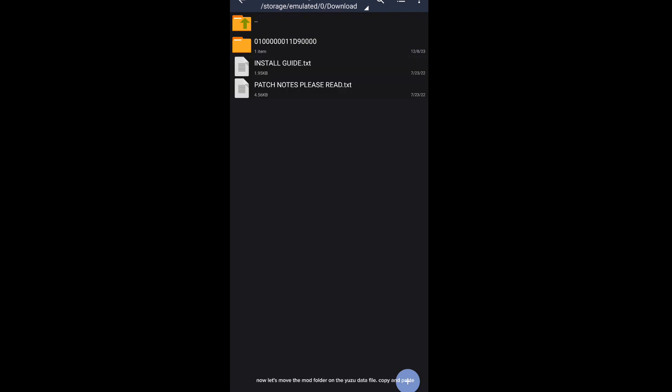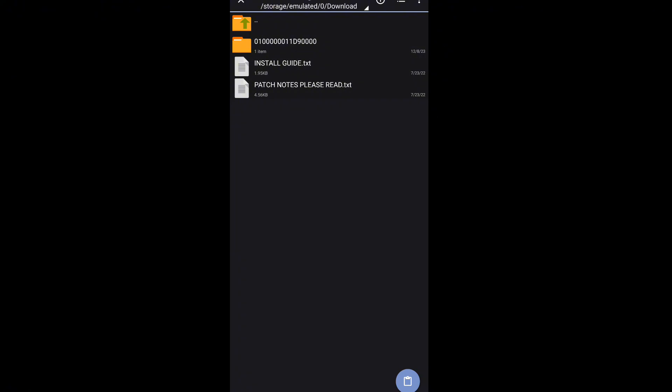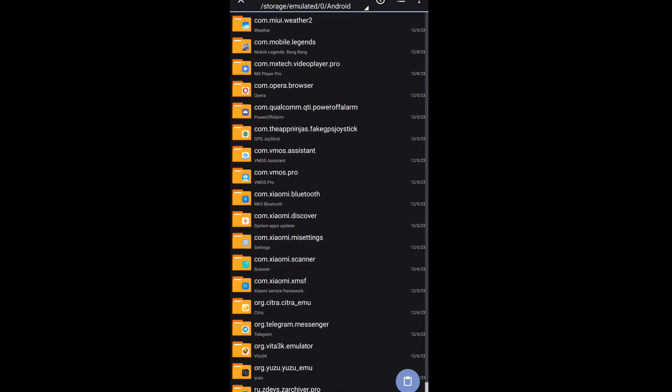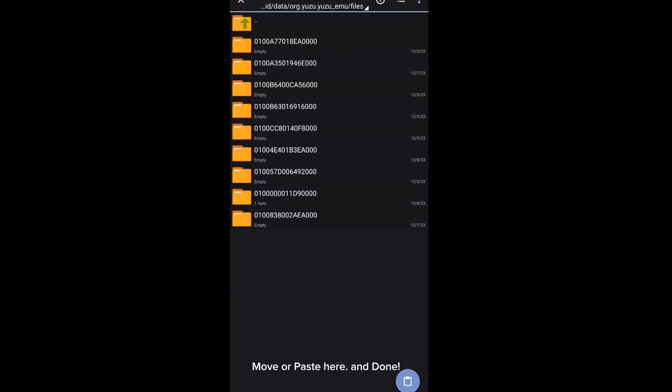Now let's move the mod folder to the Yuzu data file. Copy and paste. Go to Android, then Data. Now search for the Yuzu folder. Open and choose files. Now search for the load folder. Move or paste here, and done.